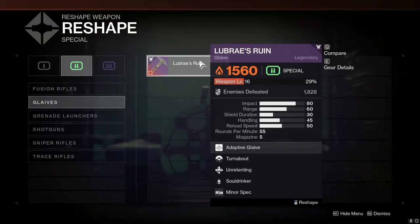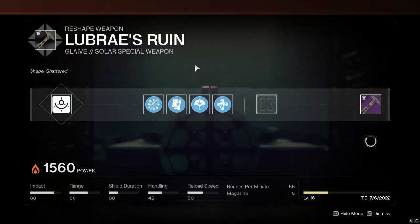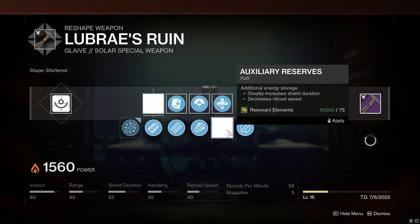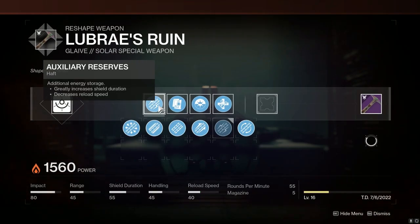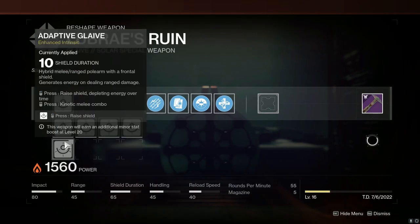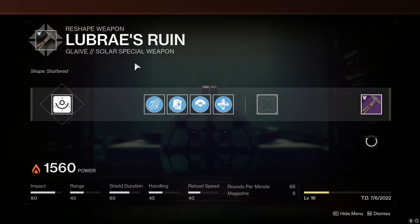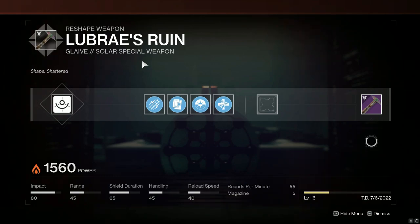The Glaive has some pretty strong utility for just tanking damage with the shield, and the main thing you're going to want is Auxiliary Reserves for your greatly increased shield duration. This is very crucial to allow you to just sit there like a brick wall and face-tank GM champions, which is pretty impressive. I'm also going to give it the Shield Duration intrinsic trait because I'm crafting this Lubre's Ruin solely as a crutch weapon — to face-tank damage with the shield using 100 resilience and armor resist mods.